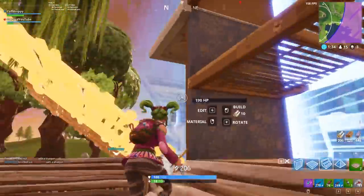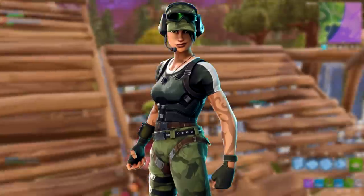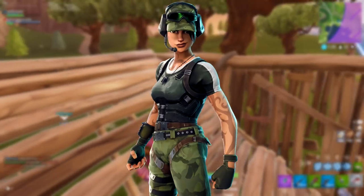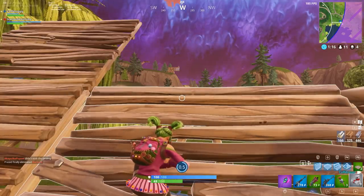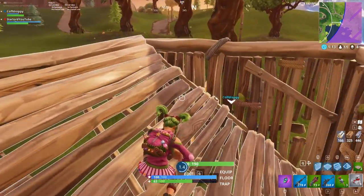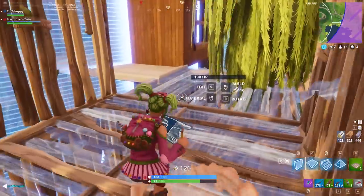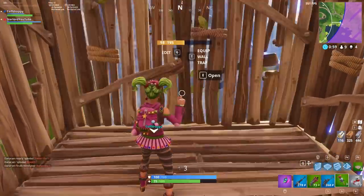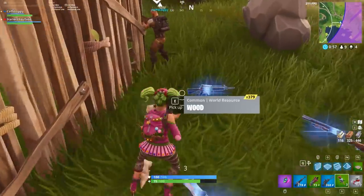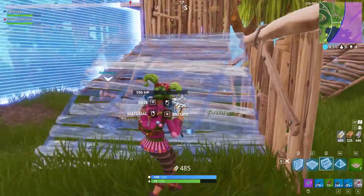Another epic skin is called Trailblazer. Honestly, I don't understand why she's epic — she looks very basic and normal to me. She appears to be the second variant of the level 70 skin that looks a bit like Thor with an eye patch. She has the same kind of armor and tattoos on her body and neck. She looks pretty badass, but I don't think she's worth the epic price, so I'm going to give these two a miss.